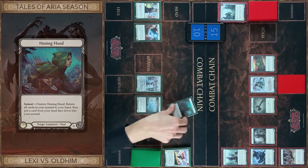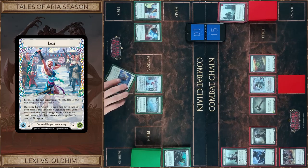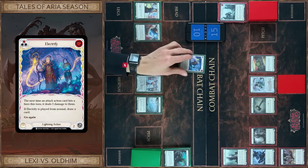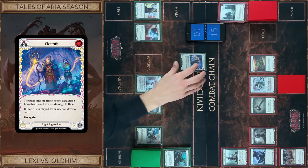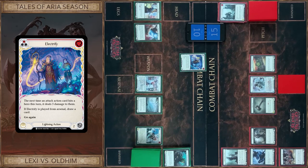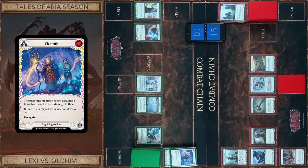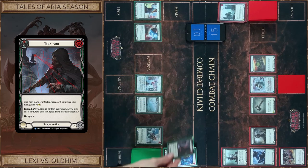I start with Honing Hood, put a card in my arsenal. Then I use Lexi's ability, reveal Electrify — my next attack this turn gains go again. Then I play Electrify, pay one, draw a card. Close this, and then I play Take Aim.